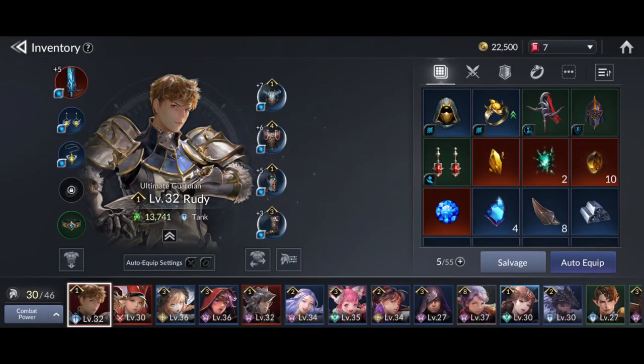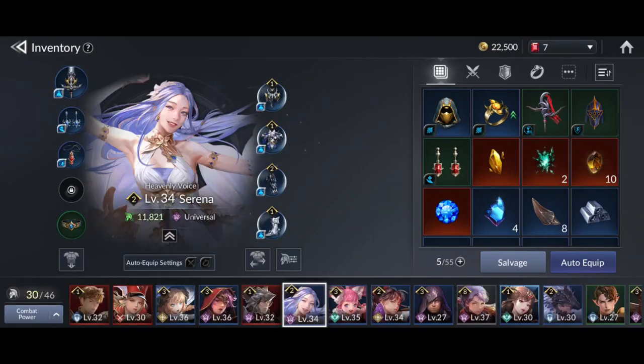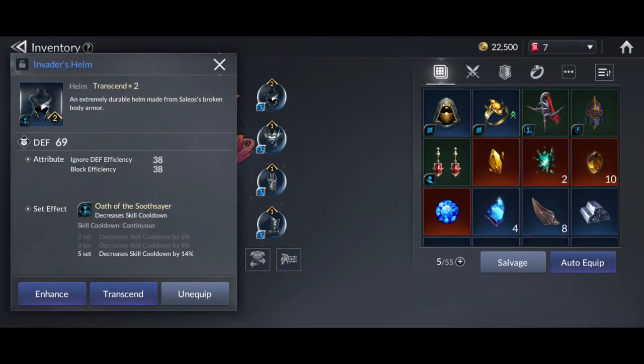For hero settings, the tank must be a minimum of 13,000 power, and I recommend the Oath of Holy Knight set. Serena must use the Problem Solver set to upgrade her skills by three levels. And I equip Shay with Invader's Armor to decrease her skill cooldown.